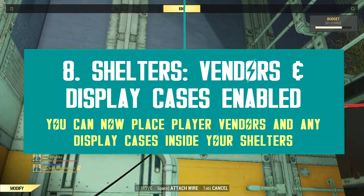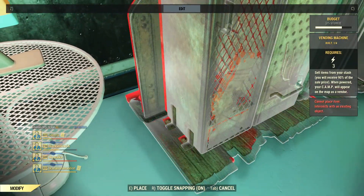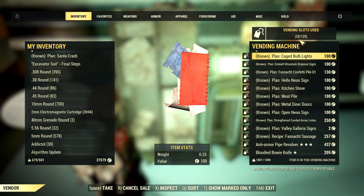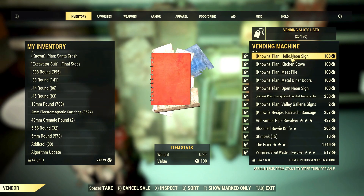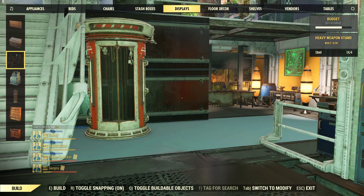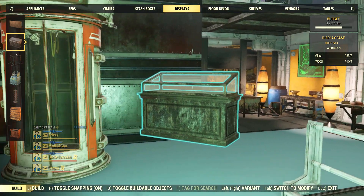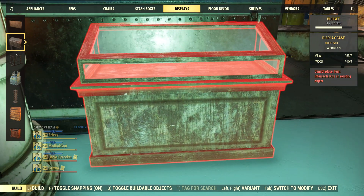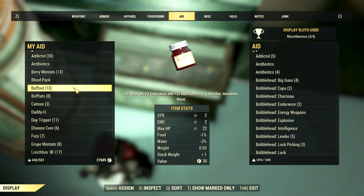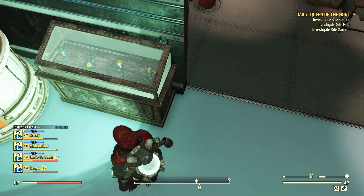Bethesda is finally enabling player vendors and display cases for shelters. They announced their wish to do so a few months ago, and with Update 26 that's finally going to happen. Once this patch goes live, you can set up your vendors inside any shelter and build dozens of display cases underground too. You can create up to 30 display cases per shelter, so this is awesome news for museum creators in particular. You can now display dozens of rare items you've collected over the years, and reinforce certain shelter themes or concepts using display cases as a tool.